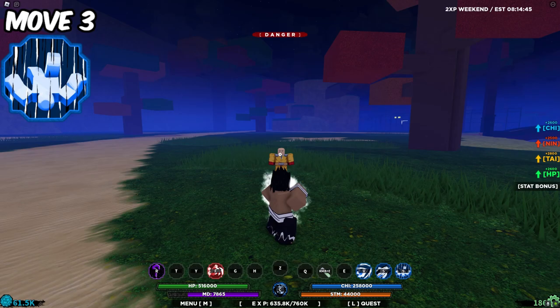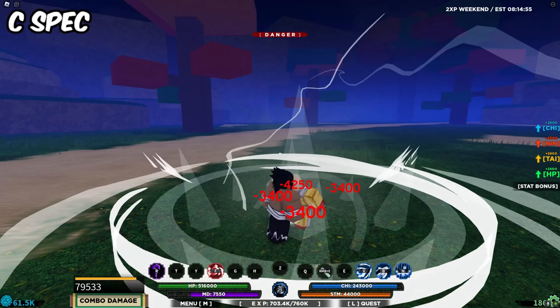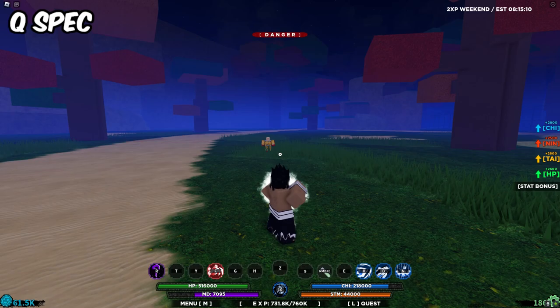The last two things we're going to do are the C-spec and the Q-spec. The C-spec is probably by far one of the coolest moves in Shindle Life at the moment. It's a really good way of dealing damage to your opponent without getting hit yourself, it ragdolls at the end, and it does 80,000 damage. The Q-spec, or weapon spec, is a really good ability for getting away from your opponent. It also deals some knockback damage and about 65,000 damage with mode, give or take, depending on how much of the attack you land.